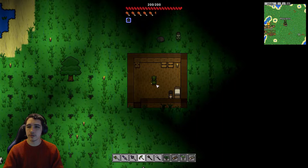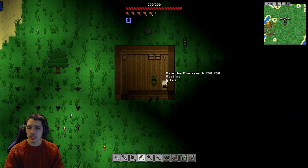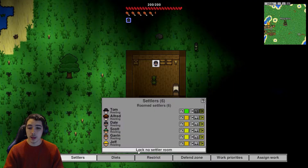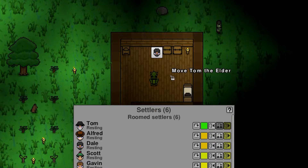Now that you're back on your own island with your first settler, they will start off homeless. You need to build a house with some walls, floors, a candle, and a bed. Once you've done that, press C to open up your settlement, head into Settlers, and from there you can choose to move a settler to a room. Just click that and move them into the room you want.